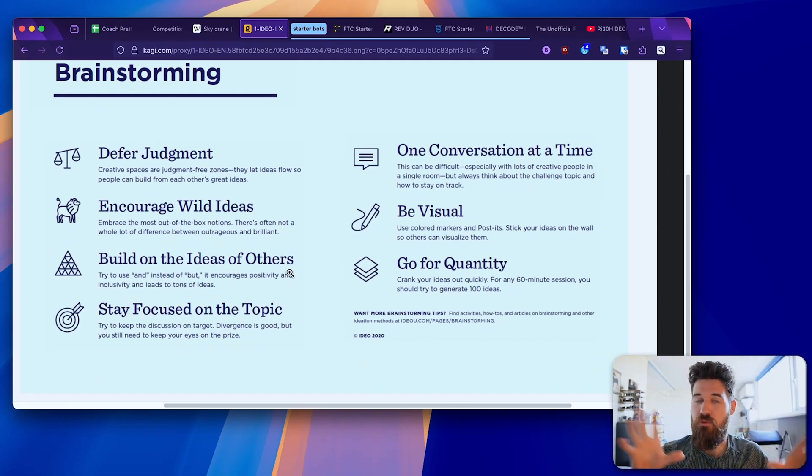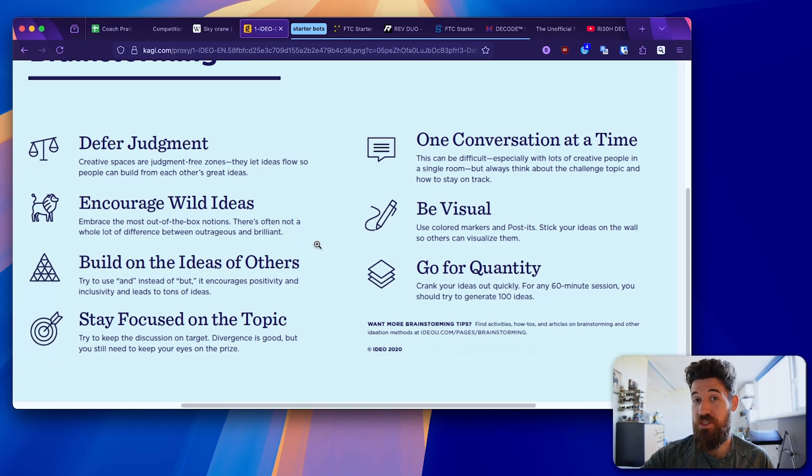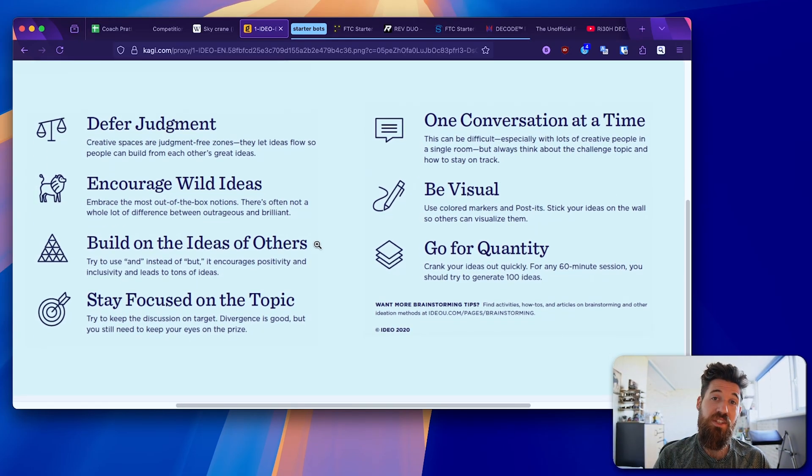IDEO comes from the Stanford Design School model. One of the big things about design thinking is that once you understand the problem, the next step is ideation and brainstorming. Do not skip this part. My teams spend almost three full days just on ideation and improving designs. IDEO has seven rules for brainstorming. The first is that you defer judgment — in a brainstorming phase, you are not judging any ideas. There are no bad ideas. If someone said 'let's lower this thing down on a rope' and you called it stupid, they probably wouldn't have landed a rover on Mars. Encourage those wild ideas.